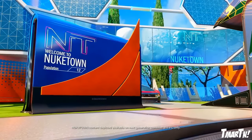Moving on — this is the new Nuketown sign. Before we always had Nuketown with a population of double zero. Now the population is 12 because it's a six-on-six map, which I thought was kind of a neat little thing.